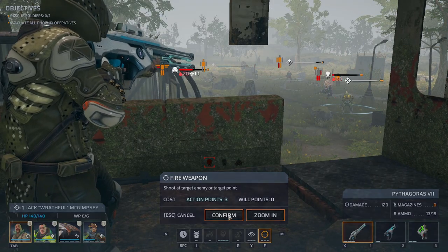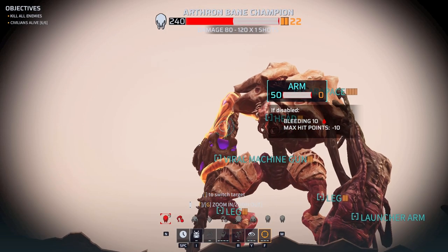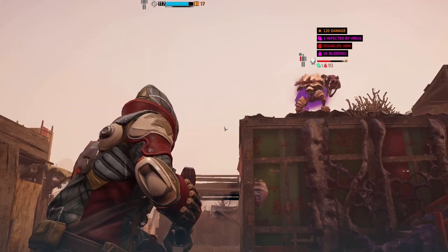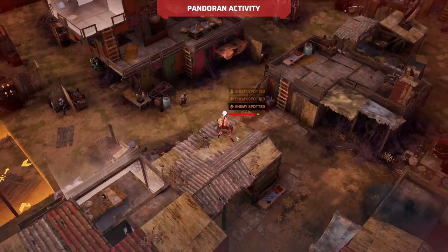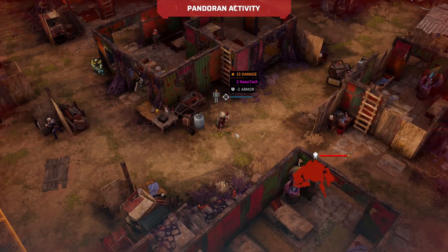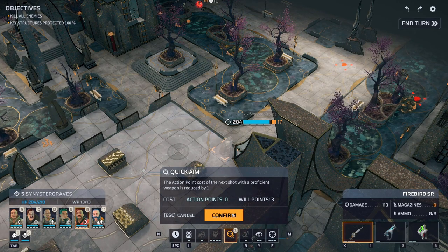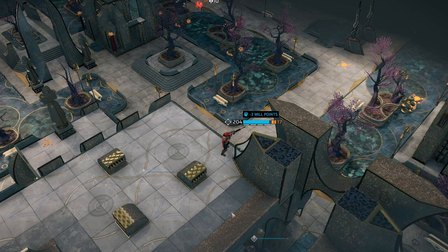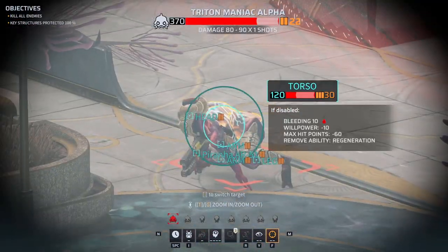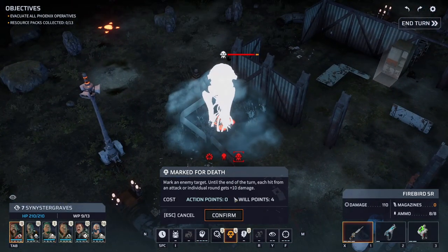As the name implies, snipers excel at shooting enemies from an extreme distance. Proficient with sniper rifles and handguns, they are particularly useful in disabling body parts or going through armor. While their handgun provides some defense, they also have light armor, so keep them away from close combat. Sniper abilities help take down enemies quickly and efficiently before they become a problem. Quick Aim allows a sniper to fire multiple times in a turn, while later abilities like Marked for Death pour extra damage into marked targets.